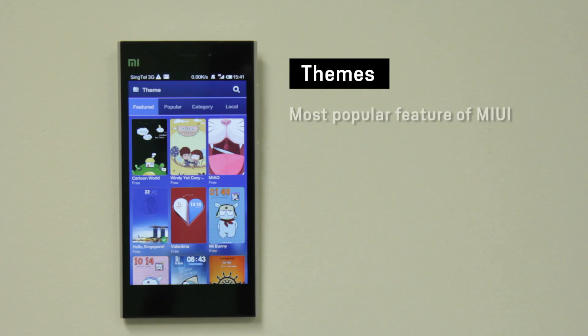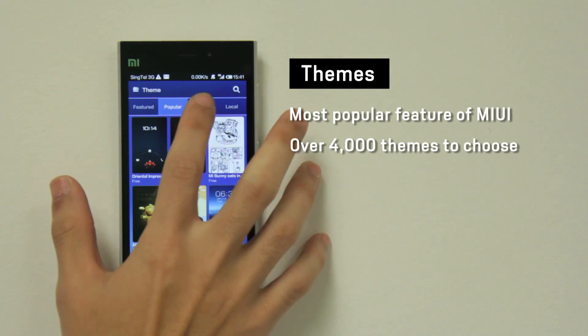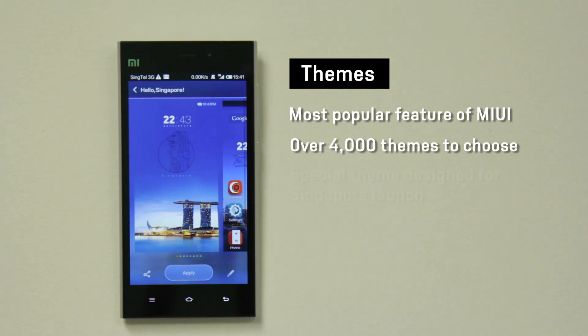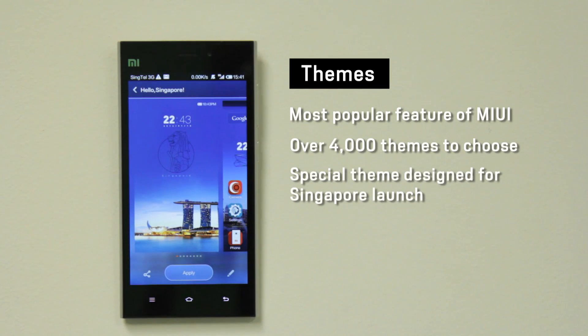Themes is the most popular MiUI feature. Currently there are more than 4,000 themes that users can choose from. This is the new special edition Singapore theme built by Xiaomi for the launch on 21st February.